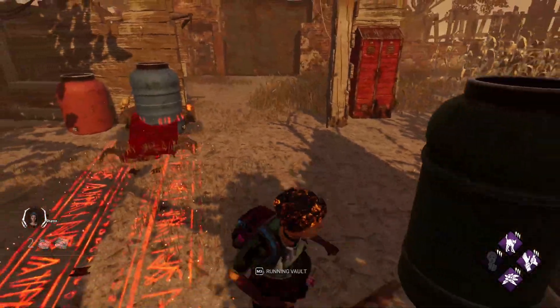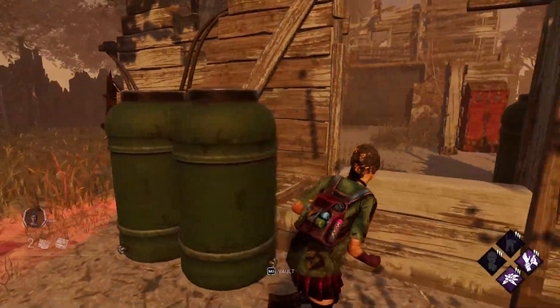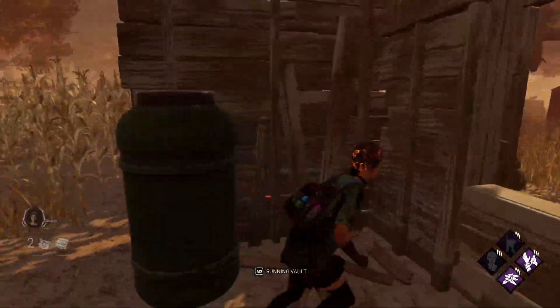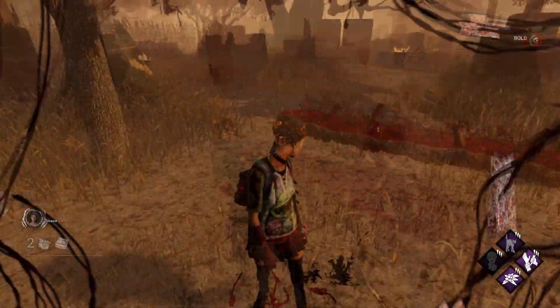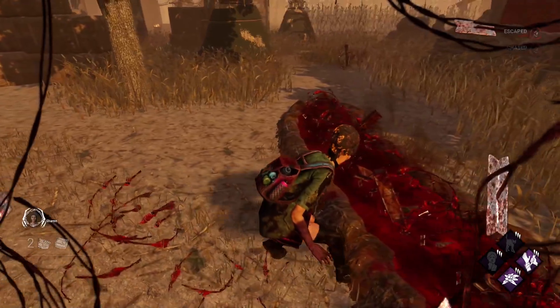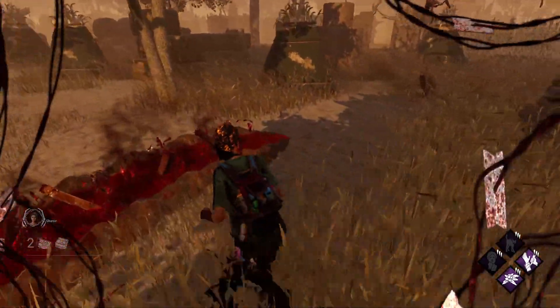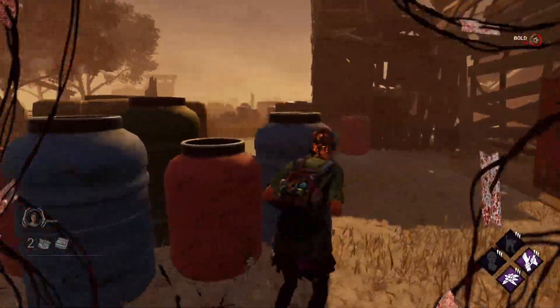Pyramid Head. Faking a direction is the number one play against him, whether it be towards a pallet, vault, or a certain area. Baiting out his ground attack allows you to loop him longer, easier, or leave the loop entirely. If you see his Trail of Torment on the ground, if possible, make sure to crouch through it. Otherwise it will make you scream and allows you to be sent to the cage, which saves him time.